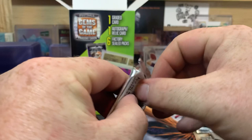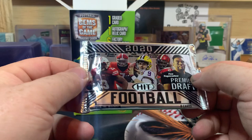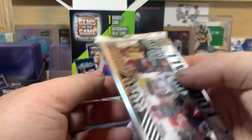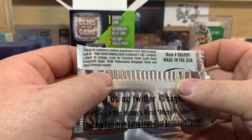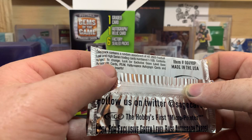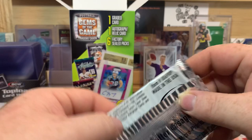We had a Burrow so I can't complain too much - good name. Hopefully he comes back real healthy this year and just blows the competition out of the water. This next one is 2020 Hit Football Premium Edition with eight cards per pack. According to the back, we're looking for exclusive green level base autograph cards, numbered one through 100, peak performance autograph cards, and other premium inserts.